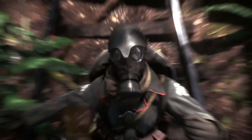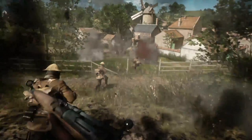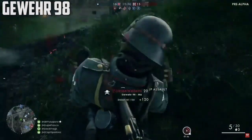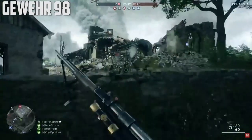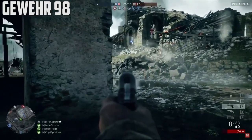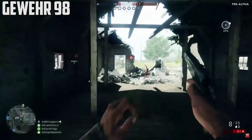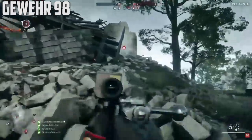Bayonet charges also enable snipers to be more versatile in close quarters. For those who don't know, you can sprint at an enemy with a bayonet charge and actually stab them for a one-hit kill, which is an interesting new melee mechanic. I feel like the knifing in this game is much better than Battlefield 4, where we had the weird knife animations and counter-knifing. There are still good animations in this game, but they're not weird and frustrating like counter-knifing was in Battlefield 4.